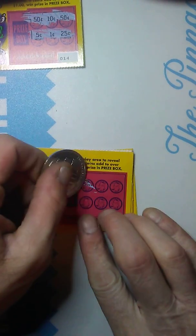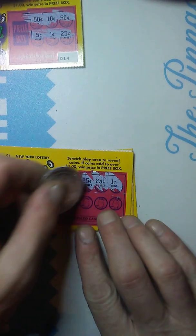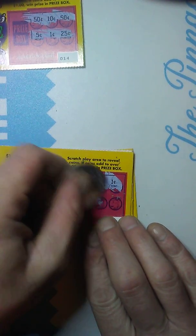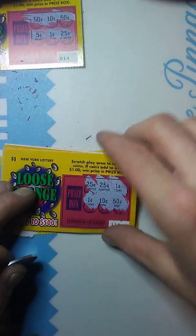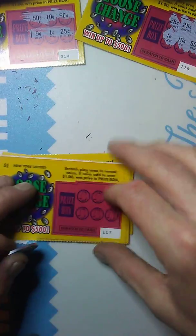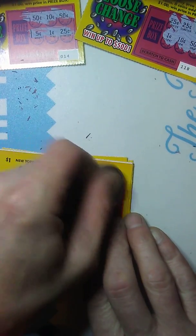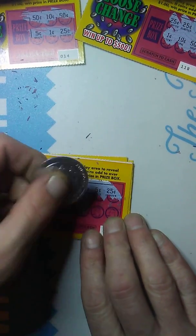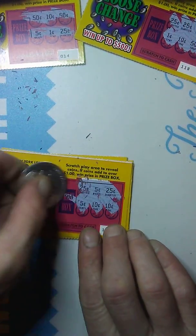25, 50, 51, 52, 62 — hey, there's a winner! Put the winner on the side, we'll scratch them when we're done. 25, 30, 55, 60, 70, 80 — that's not a winner.